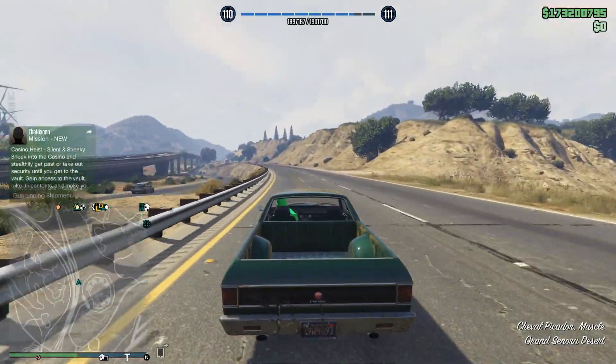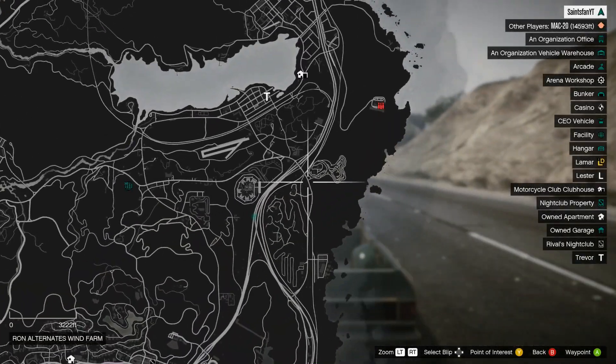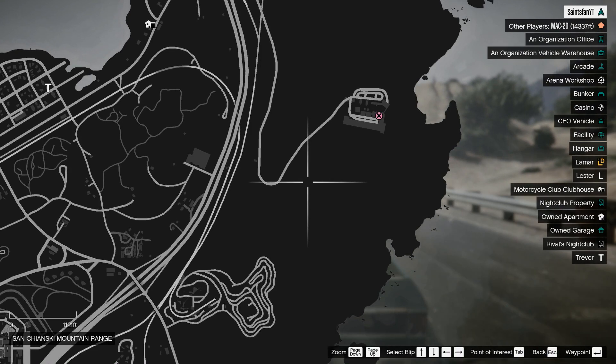So this is how you can sell your full warehouse in a public lobby that's like 30 people in it. Have someone or have a friend start up a VIP job, and no one should know you're selling.